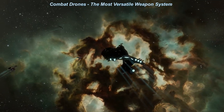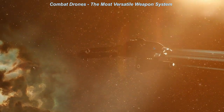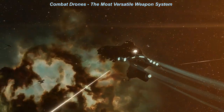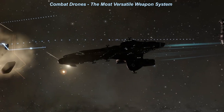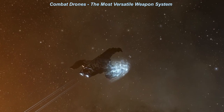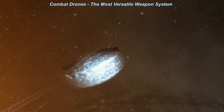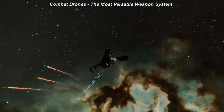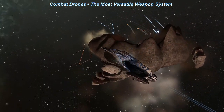Drones are usually considered a secondary weapon to something like turrets or missile launchers on most ships, but some ships use drones as their primary weapon systems, such as the Gila, Ishtar, Myrmidon, or Tristan. Their advantages are many, such as not taxing your ship's capacitor, not having to worry about the tracking and transversal of your ship's weapons as much, and the ability to inflict damage over long range.